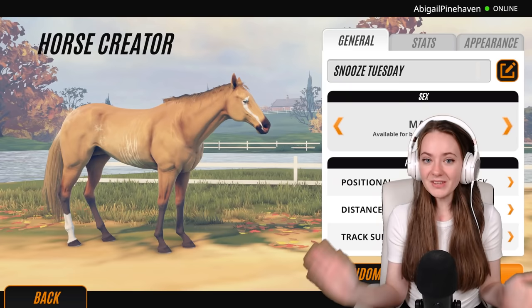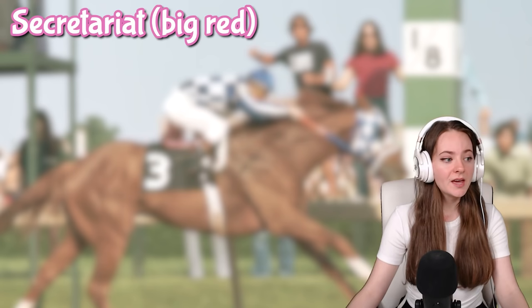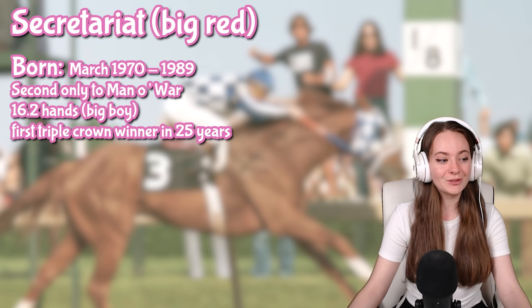So without further ado, let's jump into Creation Hub. The first horse is arguably the most famous racehorse, at least outside of horse circles as well, and it's Secretariat. Big Red was also his nickname. He was born in March 1970 and passed away in 1989. Secretariat is second only to Man of War in standings and fame, though I count Secretariat as the most famous — but I could be wrong.